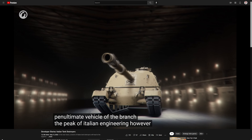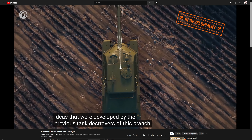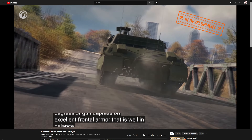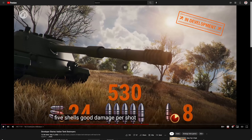The peak of Italian engineering is the Contra Carro 3 Minotauro. This tank destroyer embodies all the ideas developed by the previous vehicles in the branch: a rotating turret with a limited 90-degree gun traverse arc, 10 degrees of gun depression, excellent frontal armor well balanced with mobility, and a 130mm gun with an autoloader. But that's not a regular autoloader — five shells, good damage per shot. That's 2,650 damage with five rounds, with a 24-second reload for the clip and an 8-second inter-shell reload.